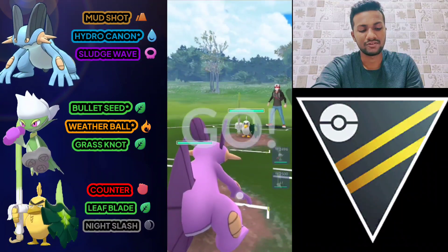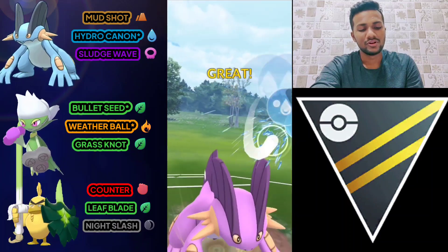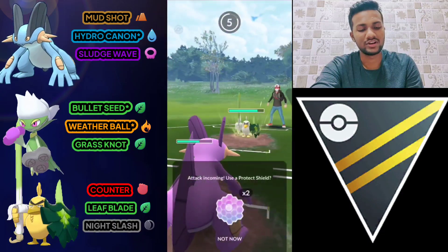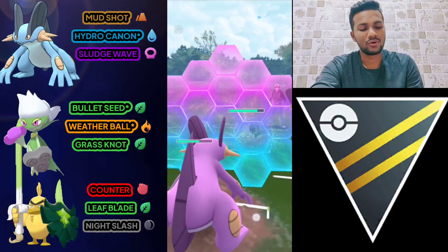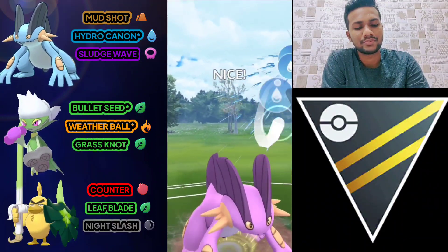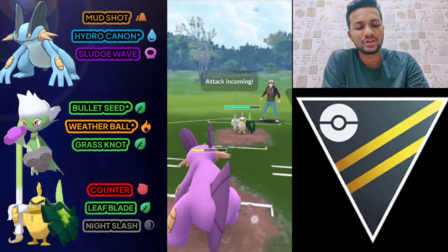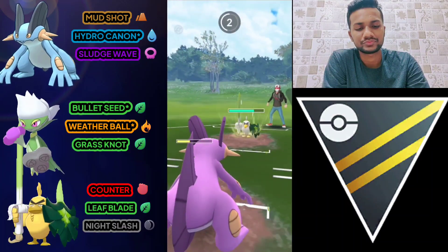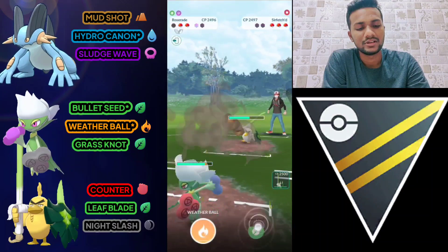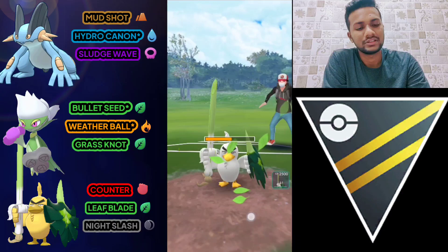It's a Serperior — not a great start for us, because one Leaf Blade is enough to take out Swampert. We have to use our shield. Let's go for Hydro Cannon and see if the opponent uses their shield. The opponent uses both shields. I'm not going to use my shield now because I need to save one for a last-moment situation. Let's go for Grass Knot.